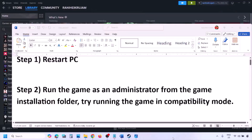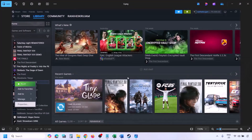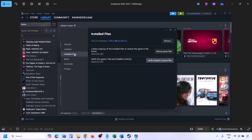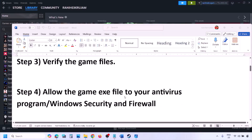The next step is to verify the game files. Go to Steam, click on Library, find the game in the list, right-click on the game, select Properties, go to the Installed Files tab, and click on 'Verify integrity of game files.' Once verification is 100% complete, launch the game and check.